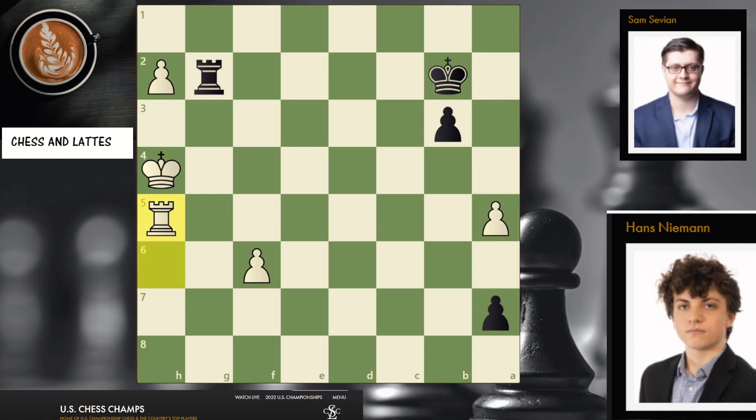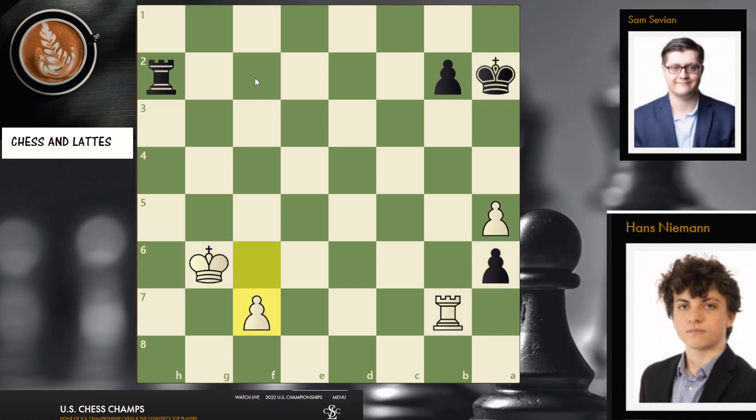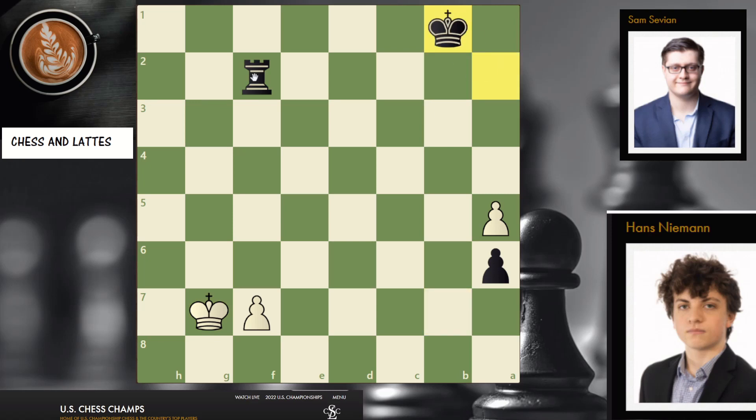So instead, on rook h5, black had to try rook f2. And then this is a race. Clearly black is trying to promote, but white is promoting too. And now it's a race to go by the eight pawns. And now this is a draw, because you're gonna go here and there's no way black can win. So that's a draw.